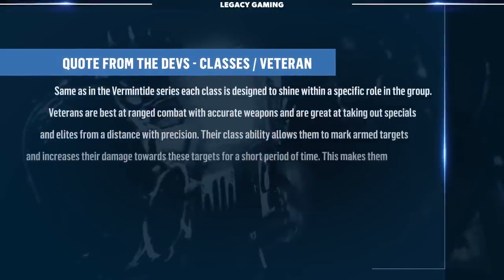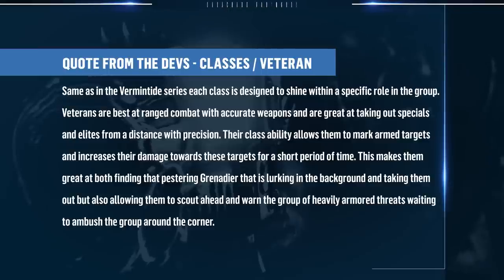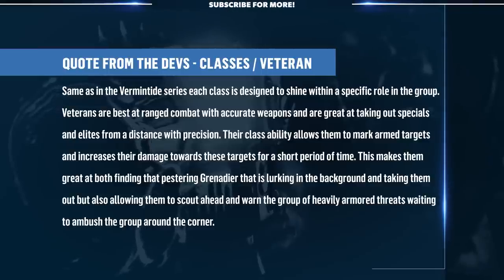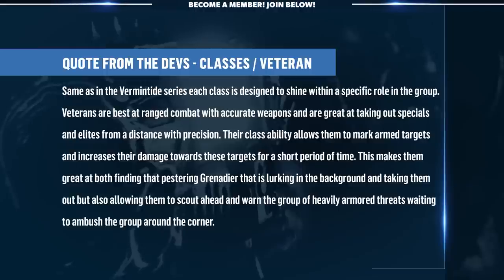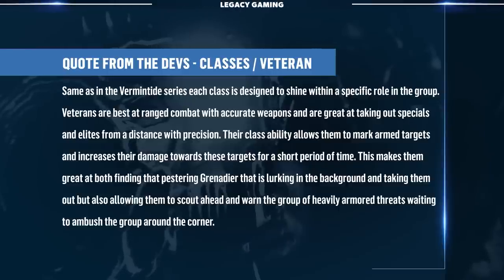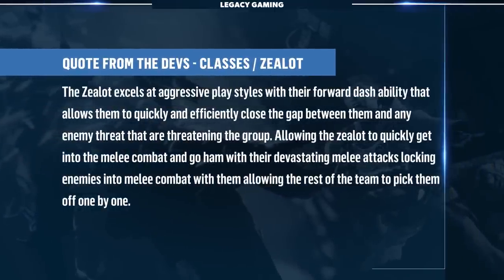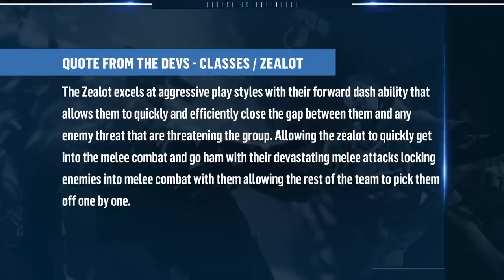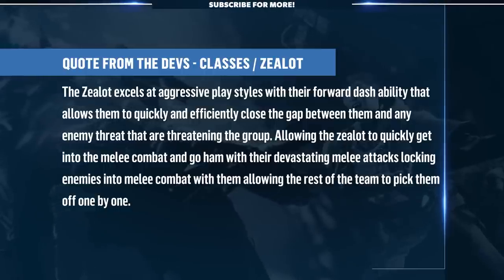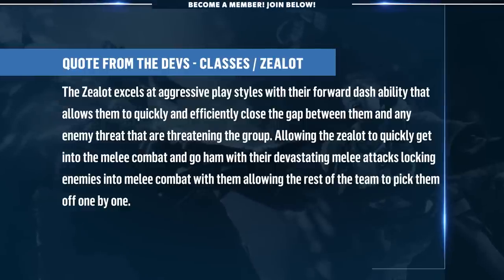As it was in the Vermintide series, each class is designed to shine within a specific role in a group. Veterans are best at range combat with accurate weapons, and are great at taking out specials and elites from a distance with precision. Their class ability allows them to mark armed targets and increase their damage towards these targets for a short period of time — great at finding that pestering grenadier lurking in the background, but also allowing them to scout ahead and warn the group of heavily armored threats waiting to ambush around the corner.